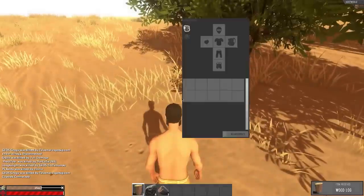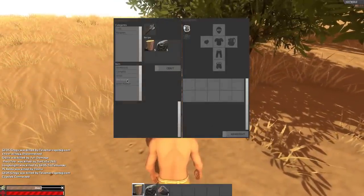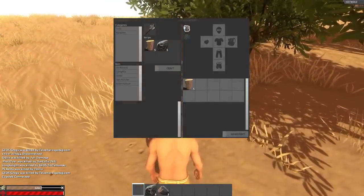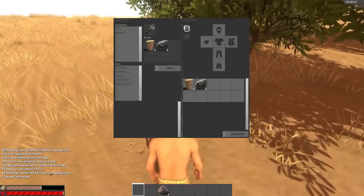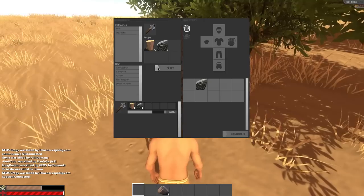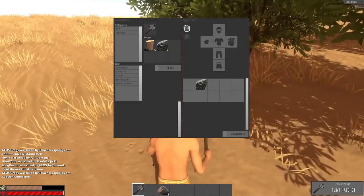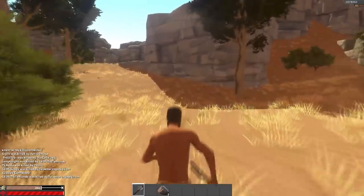Once you've gathered enough resources off the ground, what you're going to want to do to start off is make yourself a hatchet. The hatchet in this game is an extremely versatile tool that allows you to pick up other resource nodes. You can craft a hatchet with five wood and five flint, and it can all be done with your hand crafting menu without having to use a crafting bench.